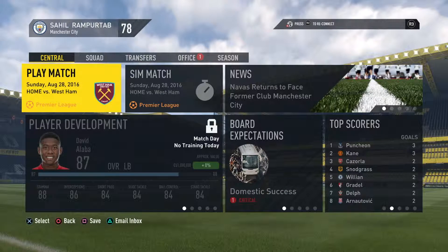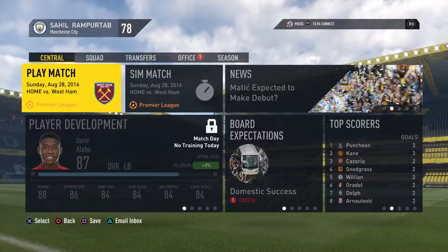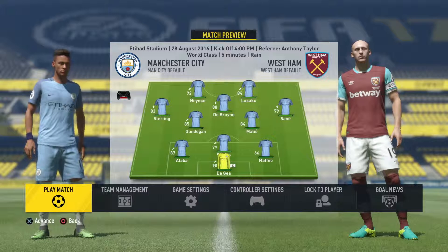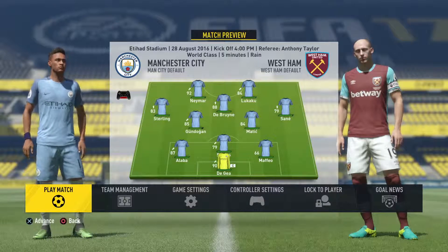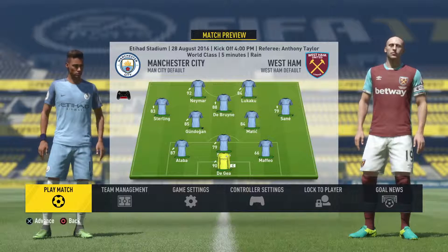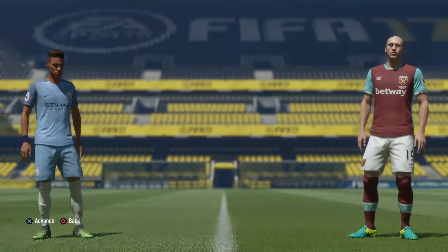Hey guys, what's up, it's your boy SR7 and welcome back to episode number 3 of my Manchester City career mode. For this first game we are up against the Hammers, West Ham. My lineup remains the same: De Gea in goals with Alaba, Varane and Pablo Mafio in defence. I've got Matic and Gundogan holding down the midfield with Sterling, De Bruyne and Sané, with Lukaku and Neymar up front.